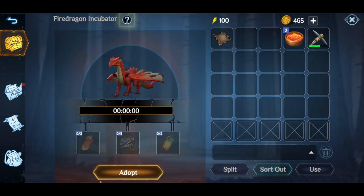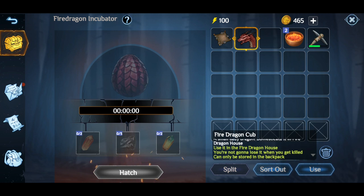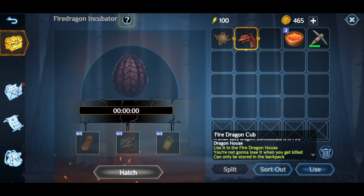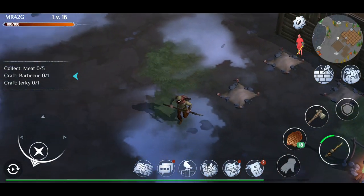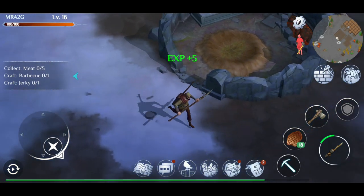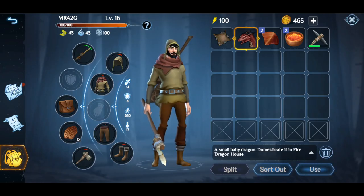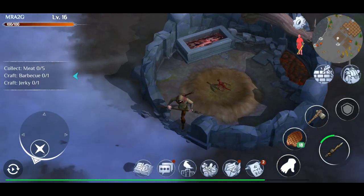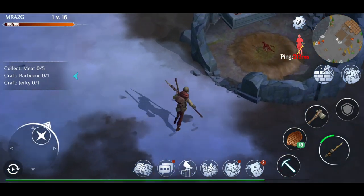Finally, we have our dragon! Let's go ahead and adopt him. There he is. We can use it in the fire dragon house — you won't lose it when you get killed, it can only be stored in the backpack for now. Let's pop him over here... he just grabbed some dragon scales.